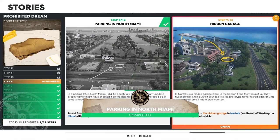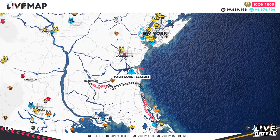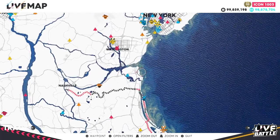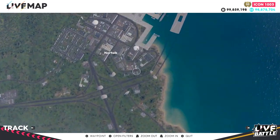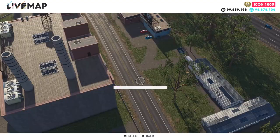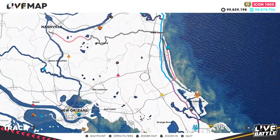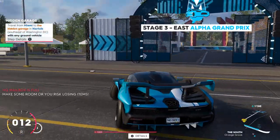Step nine — Hidden Garage. Travel from Miami to the hidden garage in Norfolk, which is southeast of Washington DC. Norfolk is right near Washington DC — it's this town that goes into the tunnel, and at the bottom right you'll find the hidden garage. To get a head start, teleport to Stage 3 of the USB Tour and then just drive down the road into Miami.